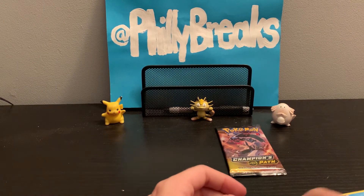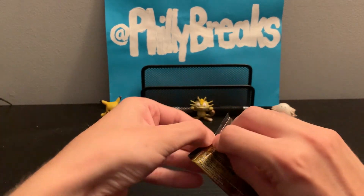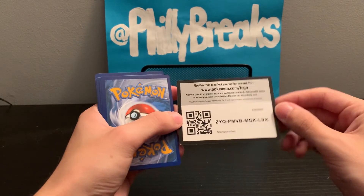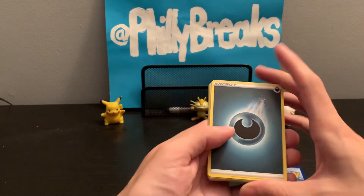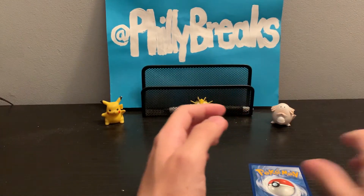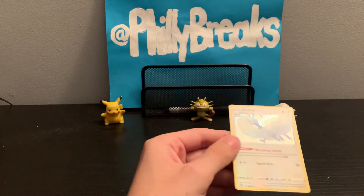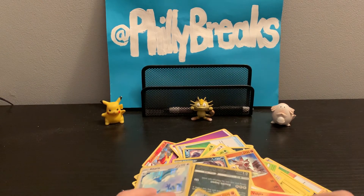Wow, we literally have a pile of base cards right here. Can we get a full art? Is there not gonna be a single full art out of this? Last pack code card. And it's not a full art — I just felt it. Zigzagoon, Scraggy, Rockruff, Vulpix, Lapras... and I swear if this is the Charizard I don't want to scream. Altaria. Oh my god. Not a single full art card.